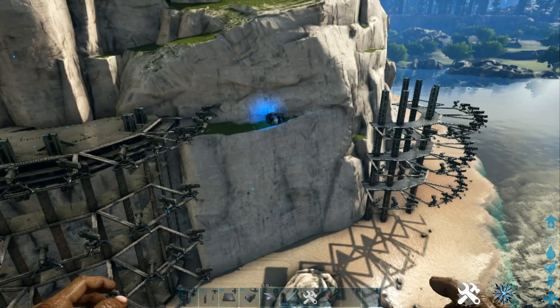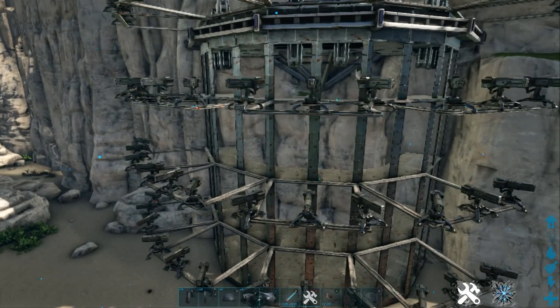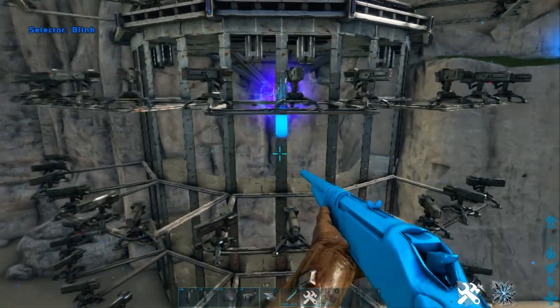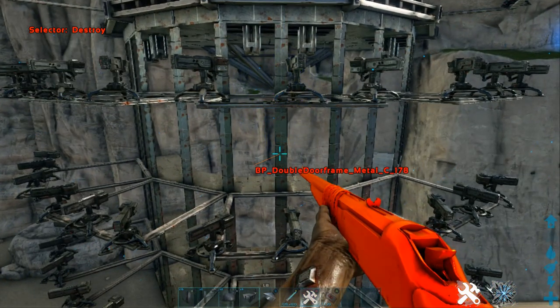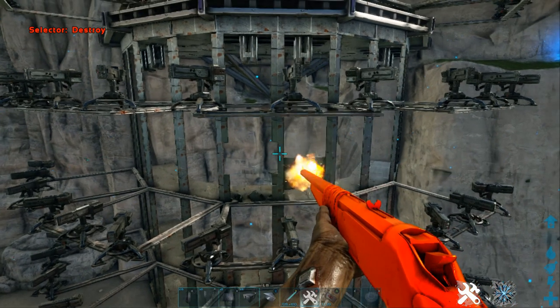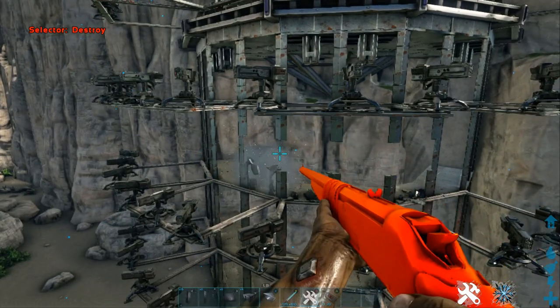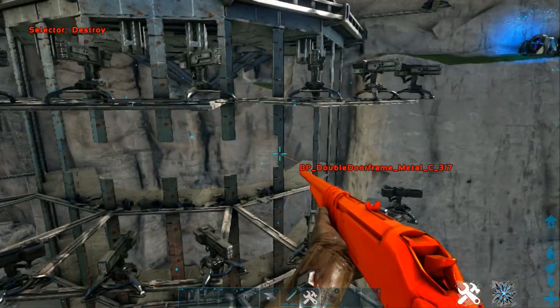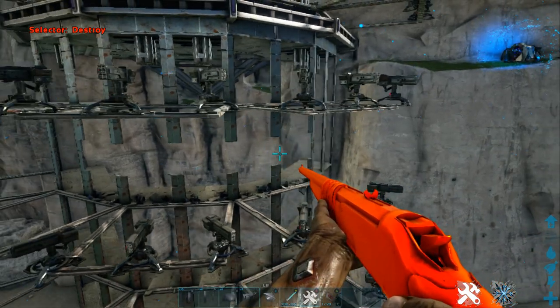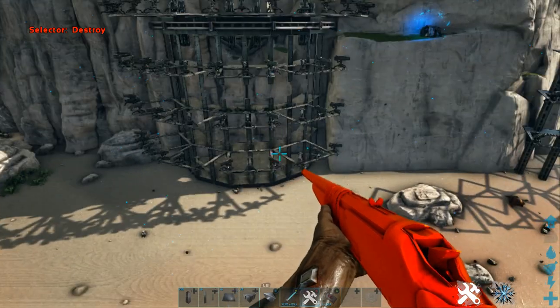Now I know what you're probably thinking - how do we know this is stronger? Well, let's take a look. Pillars have 6,000 HP and door frames have 10K, which means a raider has to automatically do more damage than on the original. So that's 10K damage, 20K, 30K, 40K, 50K damage done and not a single turret has dropped.